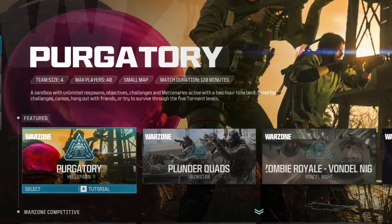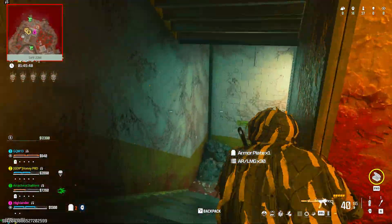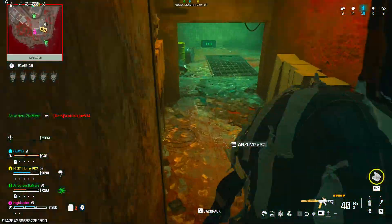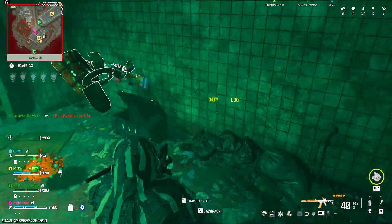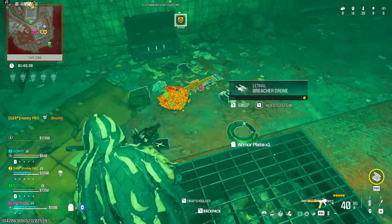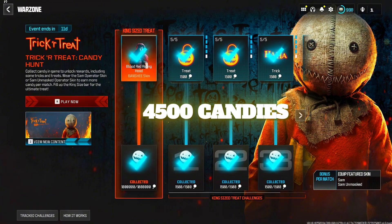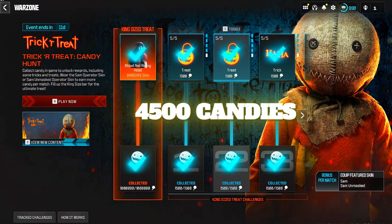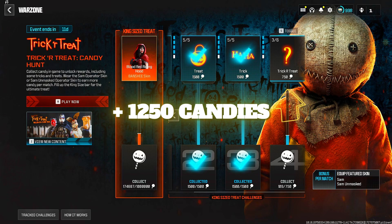Now to unlock it, the fastest way is to play Purgatory Mode, and all you need to do is open chests and collect about 5,750 candies. This means you need to collect 4,500 candies by completing the first three event sectors, then get around 1,250 candies in Sector 4 to unlock it.